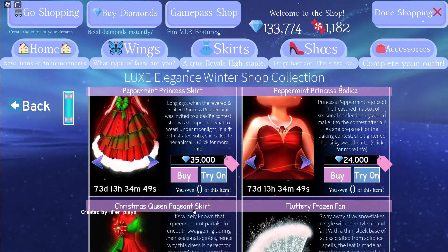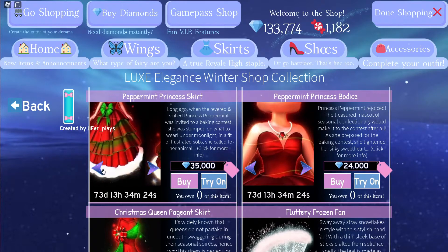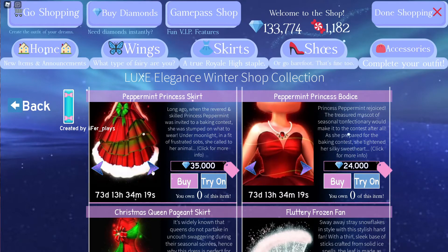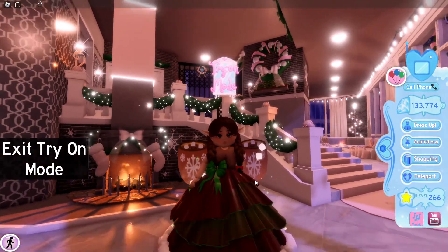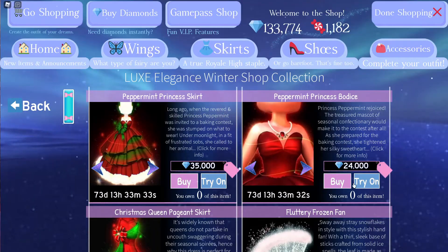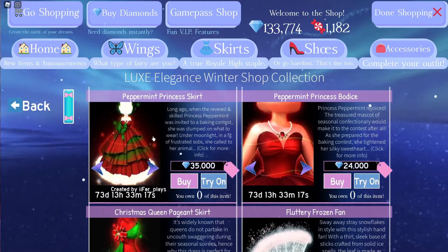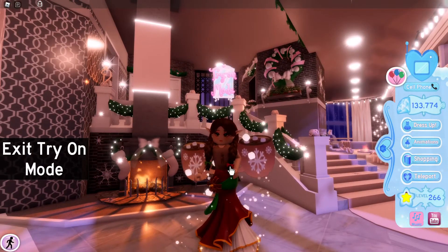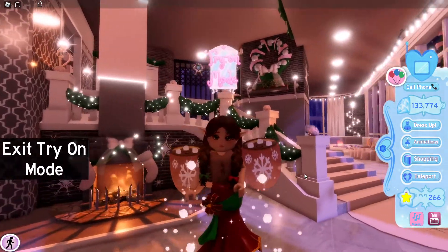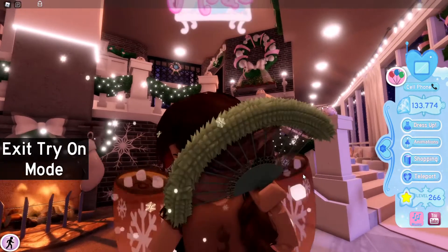There is a new set in the new winter shop, so we have to try all of this on! There are actually so many sets — I'm going to have to grind for diamonds. So, starting at the top: we have the Peppermint Princess Skirt, which is a really big, really cute skirt — I'm definitely going to buy this. We also have the bodice, which I love — it actually comes with a necklace. Then we have the Christmas Queen Pageant Skirt — oh, this is so fancy, it would look amazing with the top!